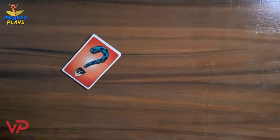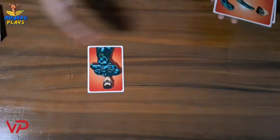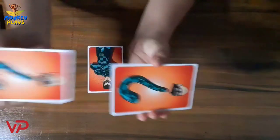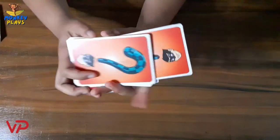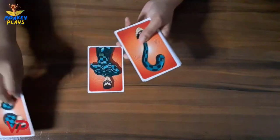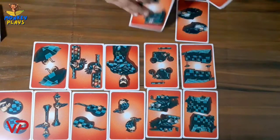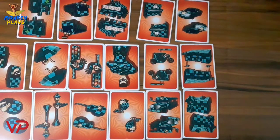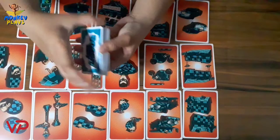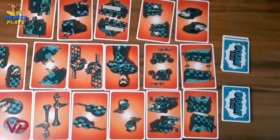Let's do the setup for this game. The first thing we need to do is put Lastikmant at the center of the table so everyone can see and reach him. The next thing we need to do is shuffle the Palit-Anyo cards and then put them on the table face up. Then, shuffle the clue cards and divide them into two decks. You'll find out later why we need to split them into two decks. And that's the setup.